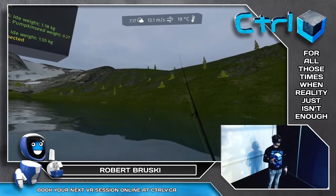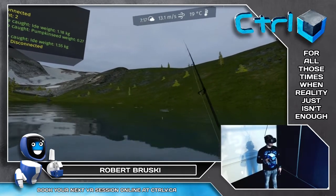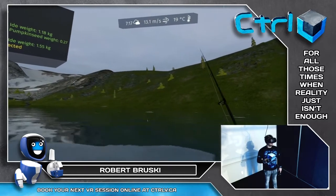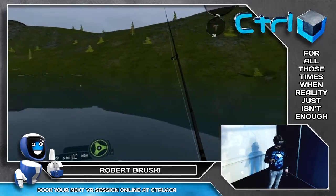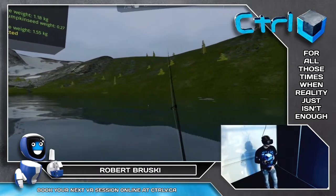So today we are playing Ultimate Fishing Simulator, developed by BitGolem and published by Ultimate Games. This game was released on August the 30th, 2018. And yes, you guessed it, it is a fishing simulator — and it is the ultimate fishing simulator.